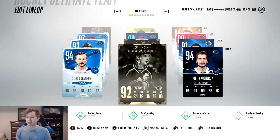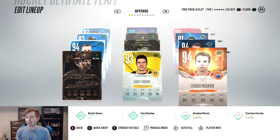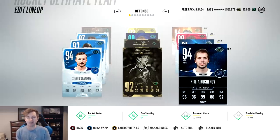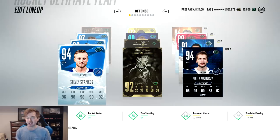Second line here you've got Ice Stamkos, Legend Sakic, and Primetime Kucherov. He actually only cost me like 75k. The Ice Crosby only cost me like 87k. It's kind of crazy how cheap you can get some of these cards for. And obviously if I'm going to have both Kucherov and Stamkos on the team, I've got to keep them in the same line — you know, keep the dynamic duo together.